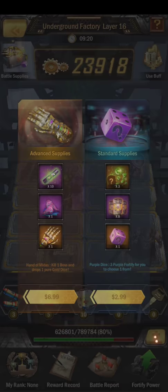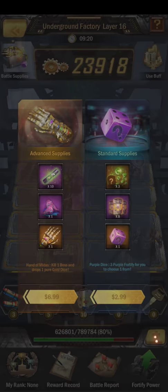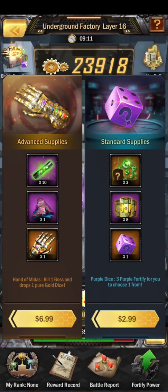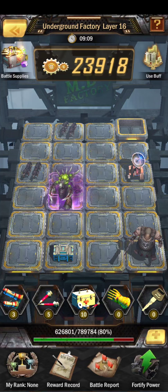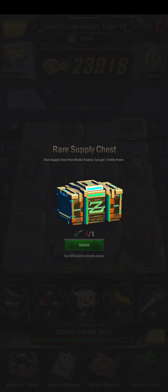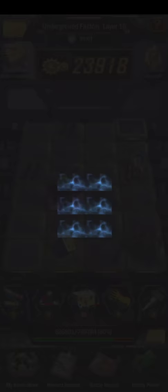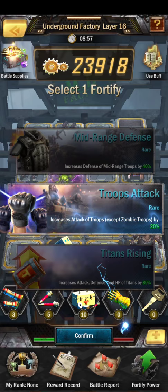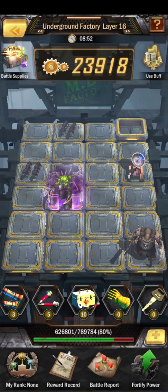Use a key — this is a time that some people use the golden hand skeleton to get to the next level, but I really don't think that's a worthwhile spend. Let's try using this 500 gold and see if we succeed. That was pretty bad — just bad luck there.